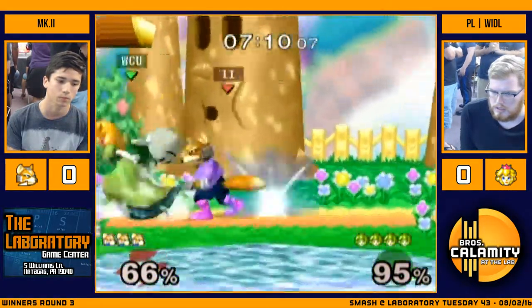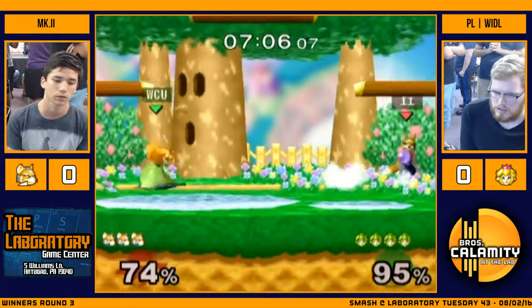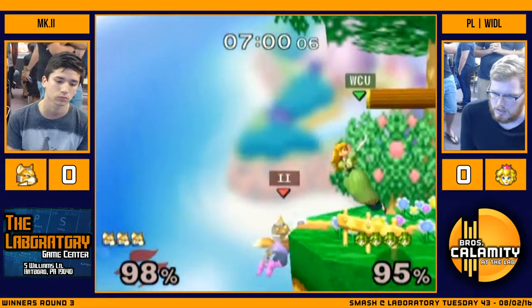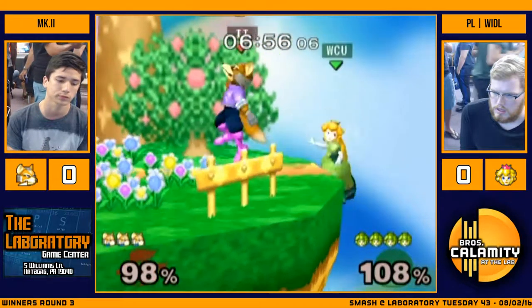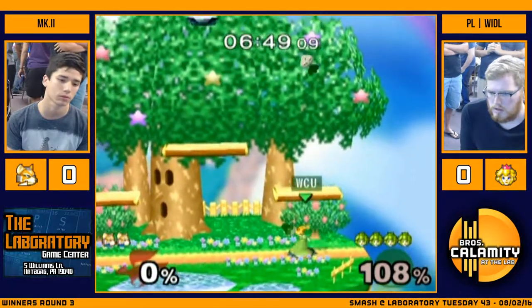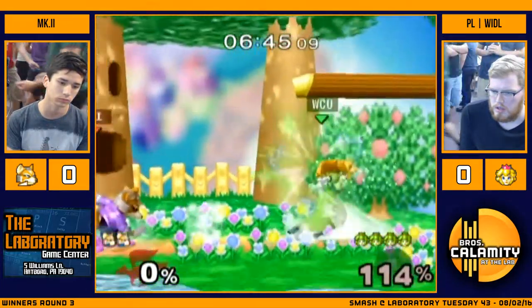Throwing the turnip - threw the turnip down that time, although it didn't look like he was throwing it down. It didn't look like the down throw animation, it looked like the forward throw animation. Regardless, we're out here doing it. Mark II's trying to bring it back, make it just a one stock deficit, but this could be another stock - it is. He goes straight up, Weedle fades back in time to get that forward air, and you see the head lurch back from Mark II.